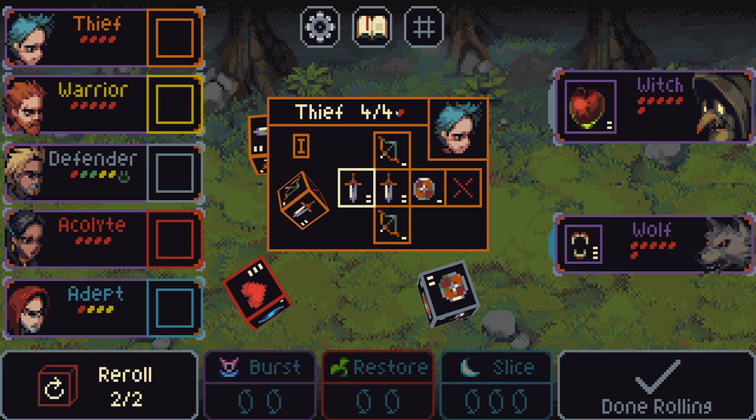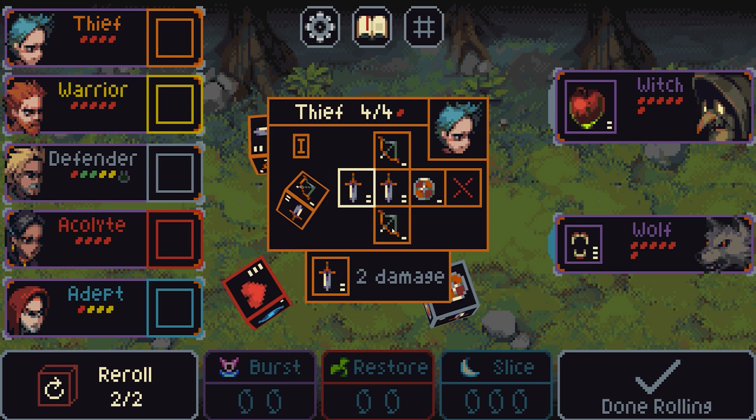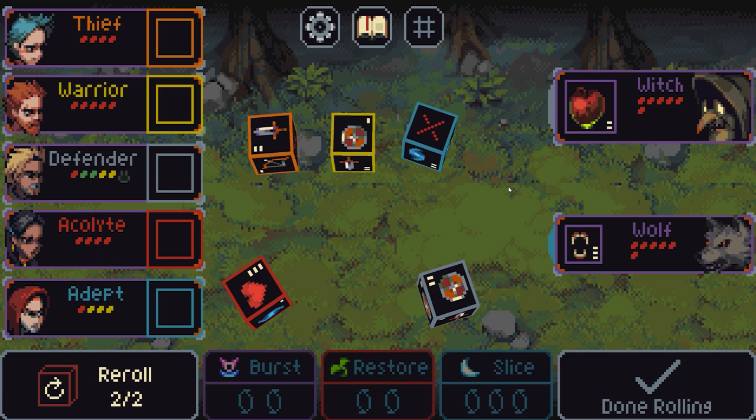acolyte and an adept — those are the ones you start with. We can right-click on them; it shows you their name, their portrait, their health which is 4 out of 4, and the sides of the dice. We can see things like 1 range damage, 2 melee damage, 1 range damage, what we've actually rolled which is 2 damage, a defence, and then there's a blank — or botch as I tend to call it.